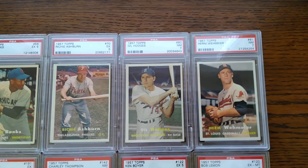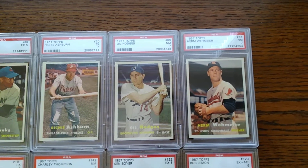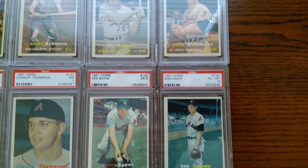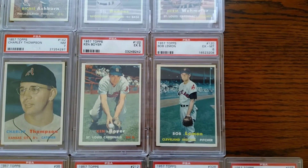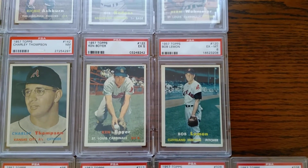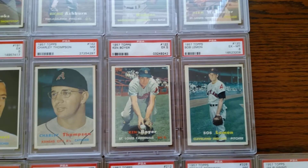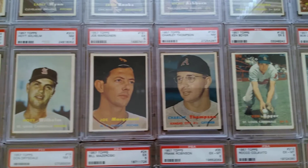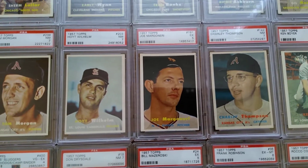Gil Hodges in a seven, and Ashburn and Banks in fives. Some commons in here — you'll see in the seven: Bob Lemon, hall of famer, and Ken Boyer, who would go on to win the MVP in '64. A couple of commons here, and hall of famer Hoyt Wilhelm.